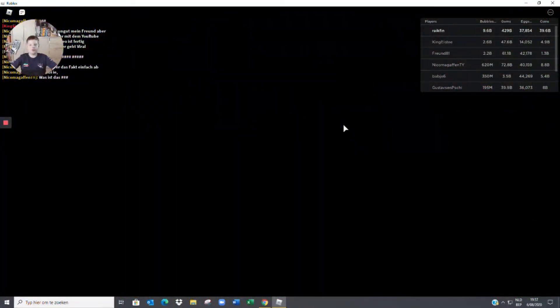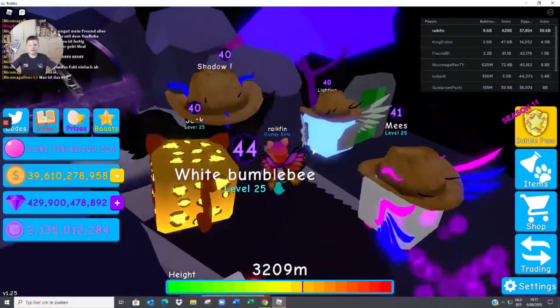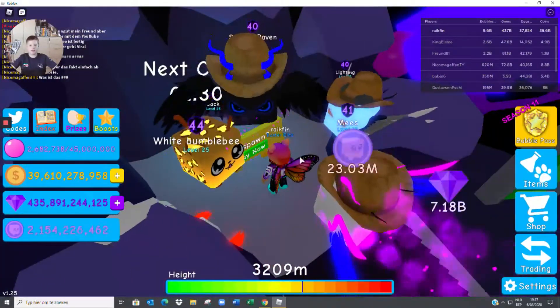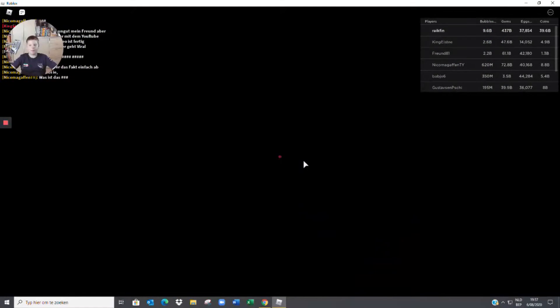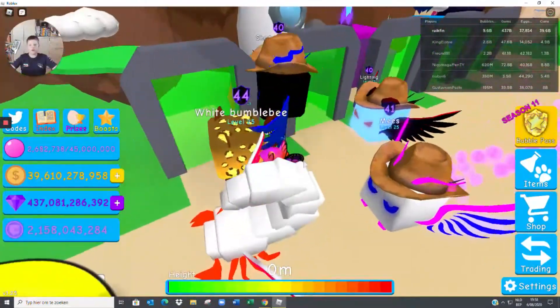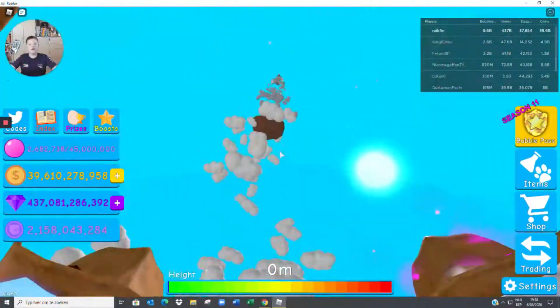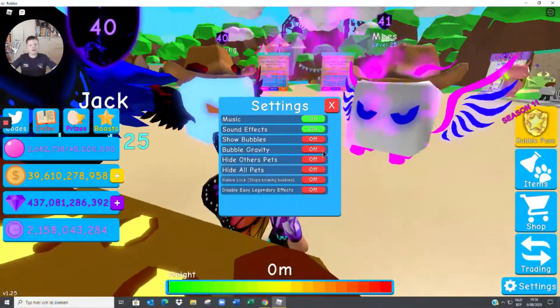For the coin and gem team — let's go to the second to last island, last island from spawn. We get 7.18 billion gems and 437 billion total. Then for coins we go all the way and we get 1.84 billion coins.